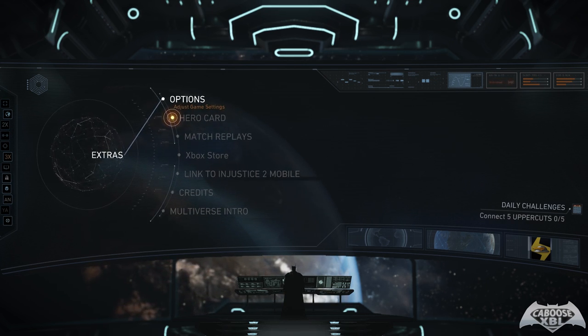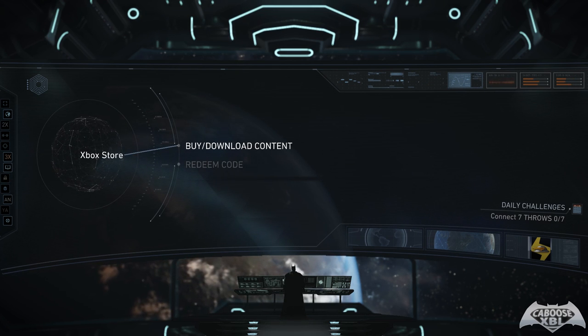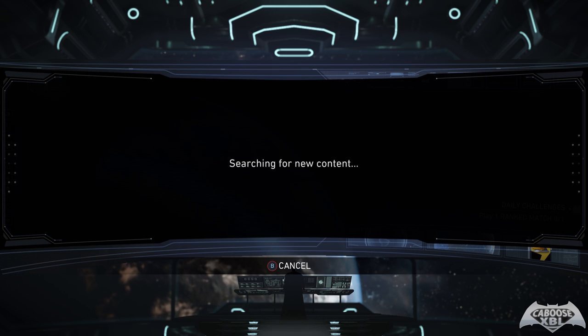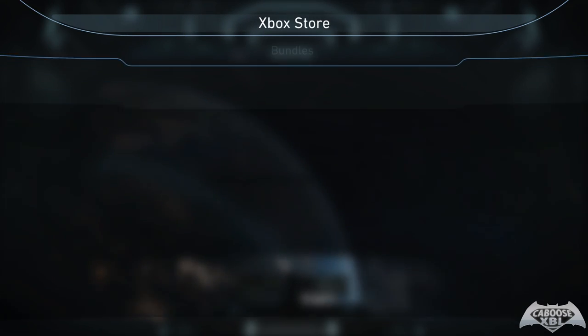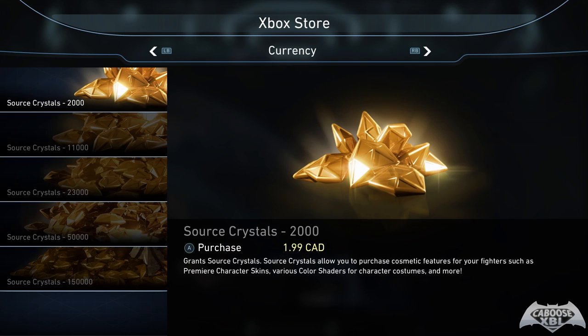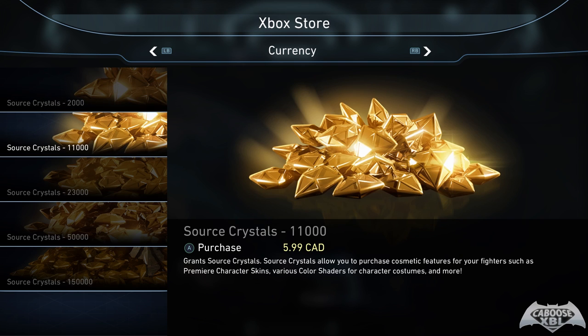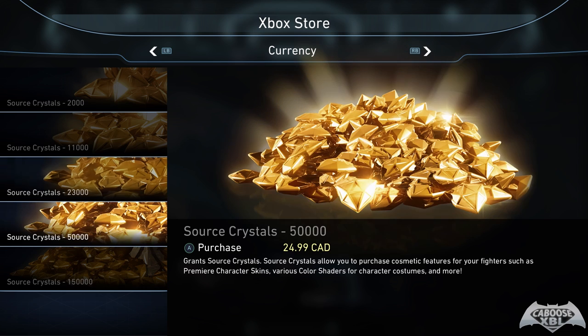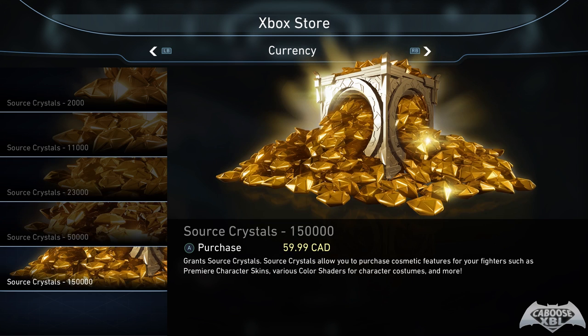To buy source crystals, go to your store — whether that's the PlayStation or Xbox store. You'll see source crystal bundles listed. You can get 2,000 for $2 Canadian, 11,000 for $6 Canadian, 23,000 for $12 Canadian, 50,000 for $25 Canadian, and 150,000 source crystals for $60 Canadian.